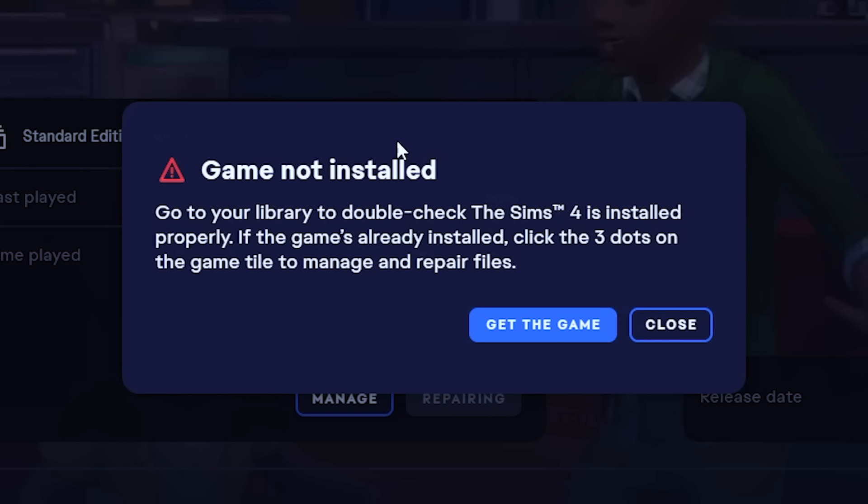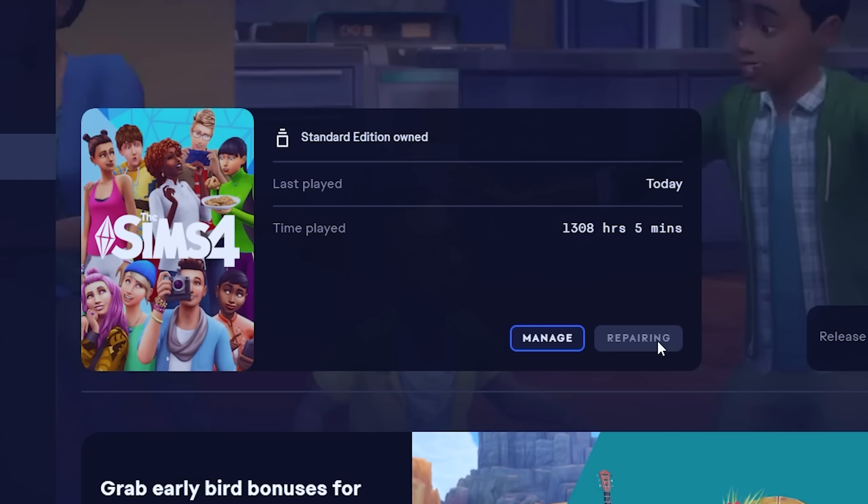The Sims 4 is basically broken right now. Nobody can access the game — it doesn't work. Specifically, people who use the EA app on PC. For once, console players actually win. So if you have the game on PC, you might get this error: 'game not installed.' You might also get it saying that it's repairing, but it actually gets stuck and it doesn't repair.